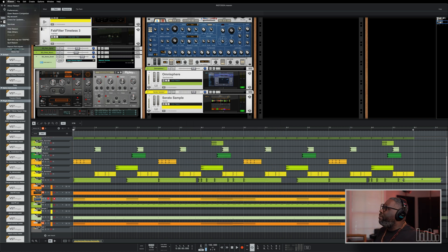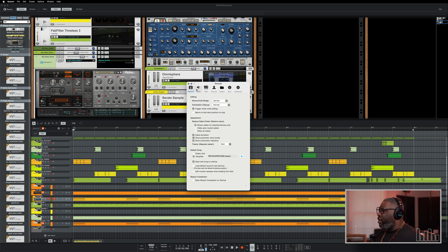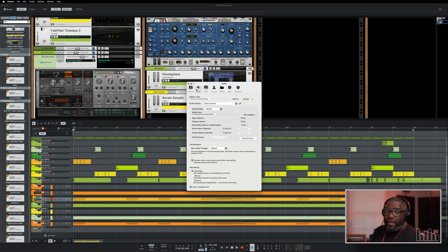One thing you should look at — everything is pretty much the same on the preference side. All this is the same. Make sure you get that pro template — it's online, you can just go buy it.